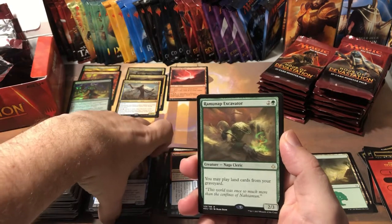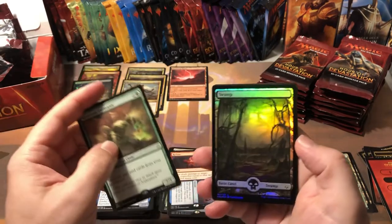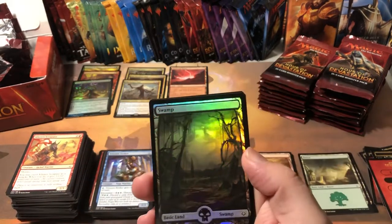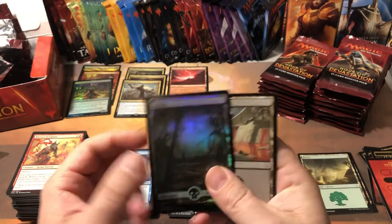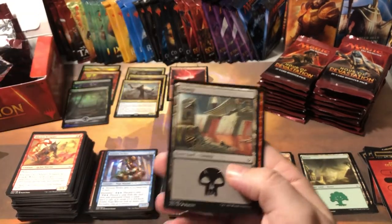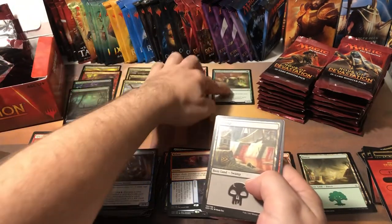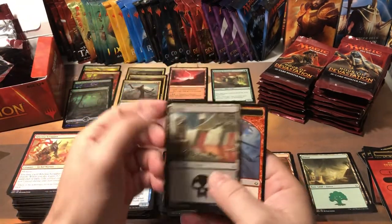Striker, Appeal to Authority, Banewhip Punisher, and the Ramunap Excavator — 'you may play land cards from your graveyard' — if only there was an artifact that could do that. Oh, full art foil — nice, that is shiny goodness right there! The Excavator is actually worth a few bucks — currently almost a $5 card.